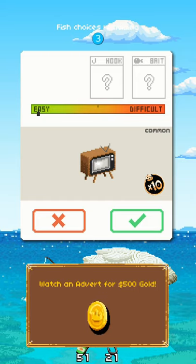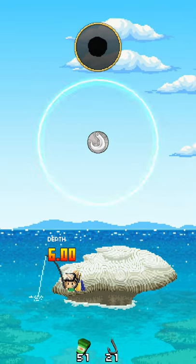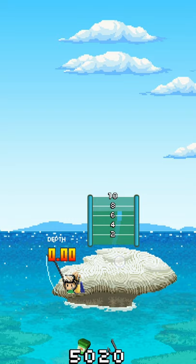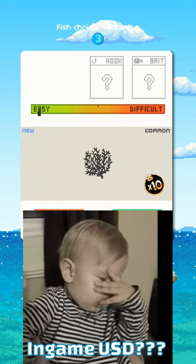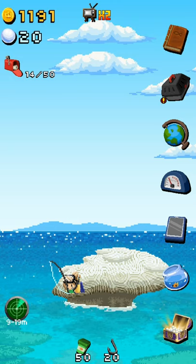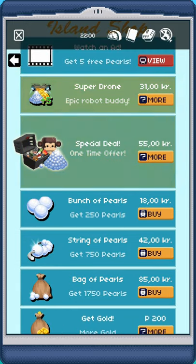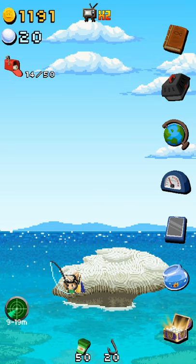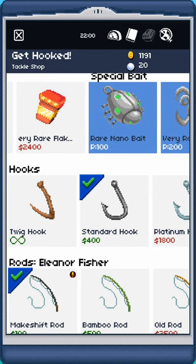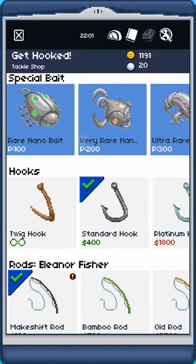In terms of monetization, this is actually perfect timing — we've got a television here which, yeah, is going to show us an advertisement if we click yes, but we get 500 in-game gold. Most fish sell for between $25 and $60 in-game, so 500 is quite a bit. It's a good deal if you don't mind watching an advertisement every now and again. The other way the game monetizes is by selling pearls, which can be used to buy more inventory space or more gold, which we can use to buy new hooks, new rods, and new bait. Some items can only be bought for pearls — P100, P200, and P300.